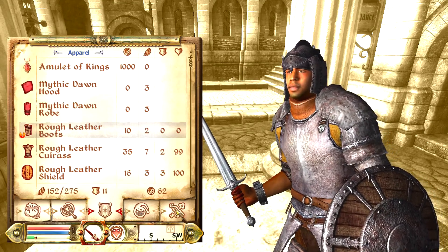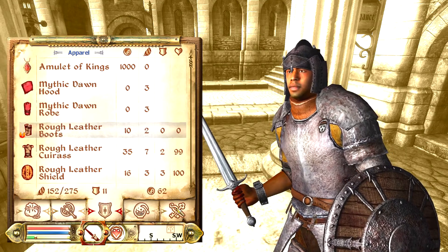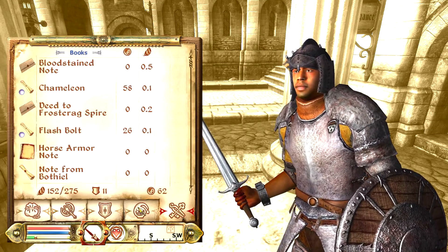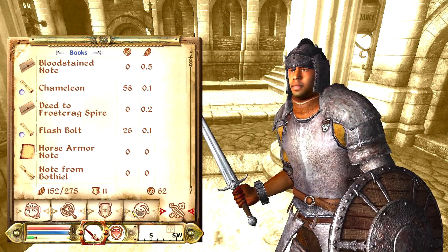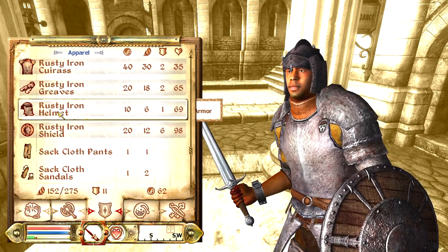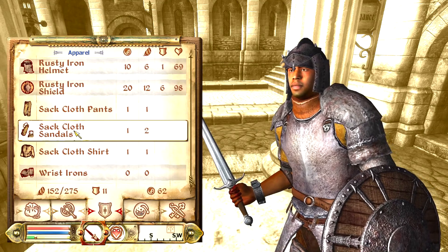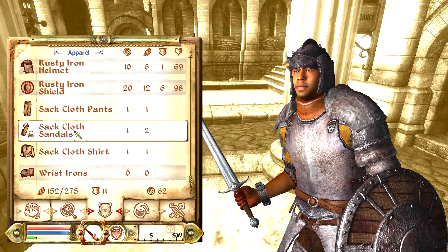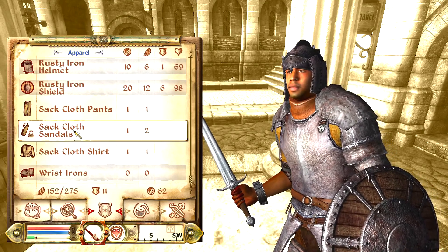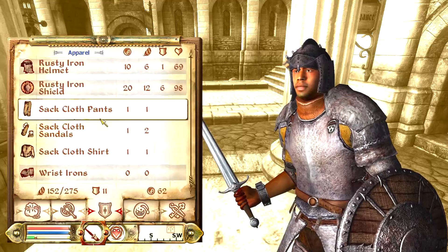The duplication exploit is also pretty much central to the enchanting exploit, where you can get permanent enchantments. Not only is it literally a function of that exploit, but it lets you duplicate any item you want to enchant. For example, you could duplicate a gold necklace, get 10 different gold necklaces, and enchant them to stack enchantments — or have 10 necklaces with 10 different enchantments.